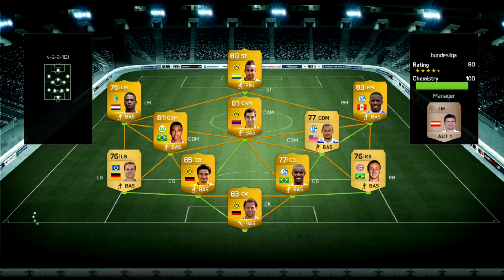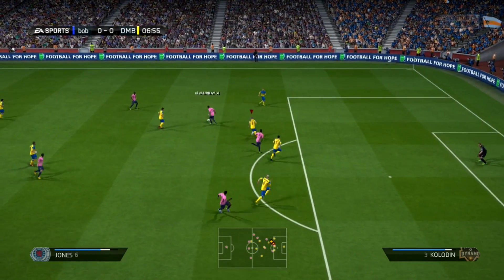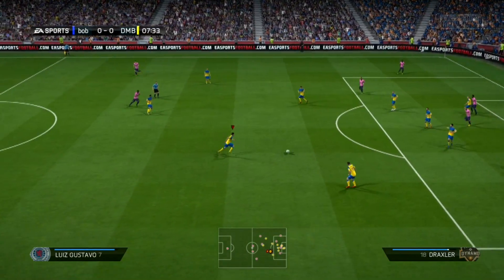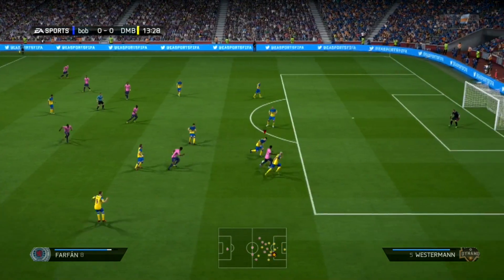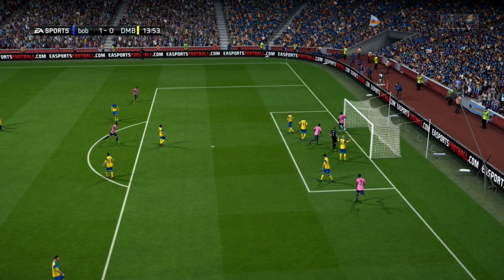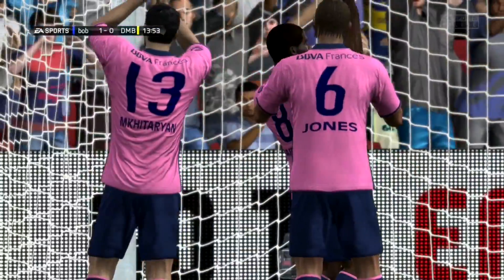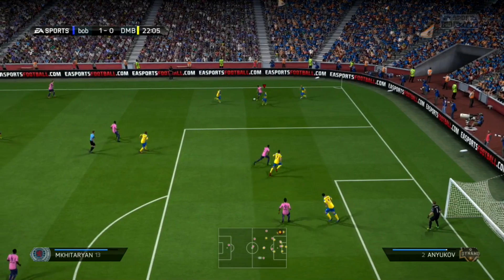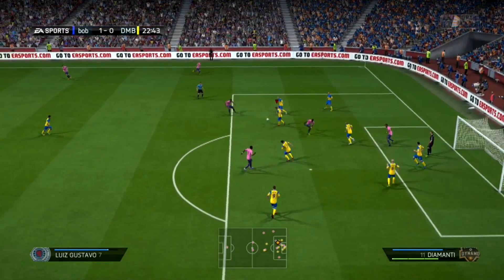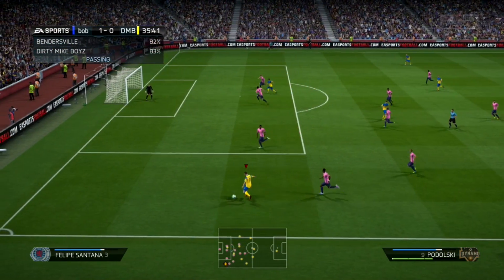As we head into game number three starting out good with two victories. Let's talk about this team — we've got Igor in net; I've talked about him in multiple videos, I think he's a very hidden gem keeper but we didn't have many choices here. Then we've got Kulloden and Yakushev, the two Russians. You have to have Kulloden if you're building a long shot team — he's hands down the best long shot taker for center backs, with an 86 for long shots, which is crazy.